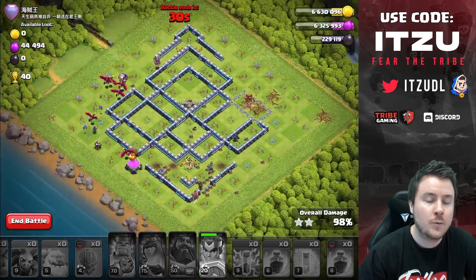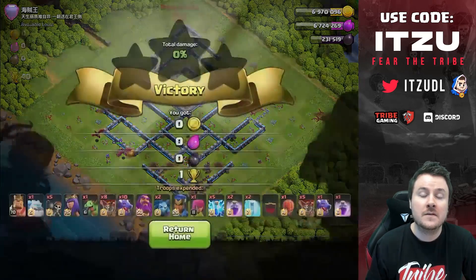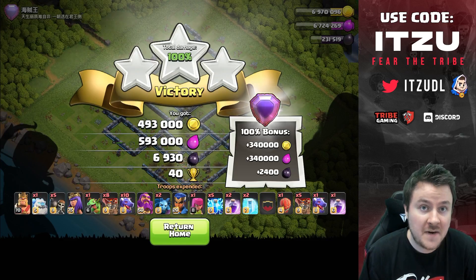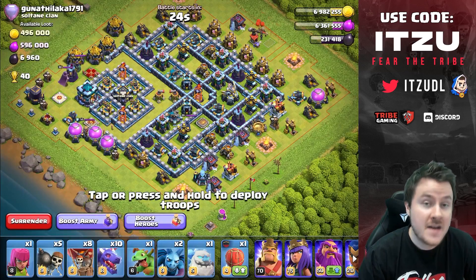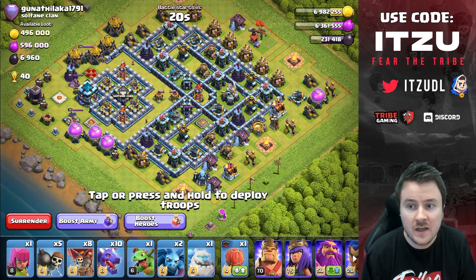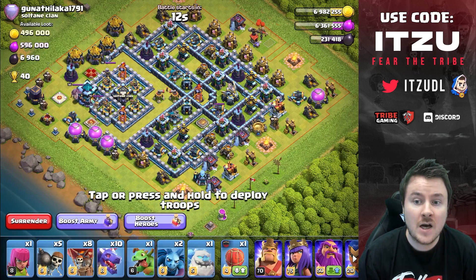Another option you might want to bring is a Super Archers — sometimes really nice if you can make sure it's out of range of the clan castle, and great for funneling when you don't have the king. But let's talk about the next base because that's another style. This one is going to be a teaser base — kind of tricky. This time the clan castle is really close to the town hall, so we cannot go for the town hall with our heroes.